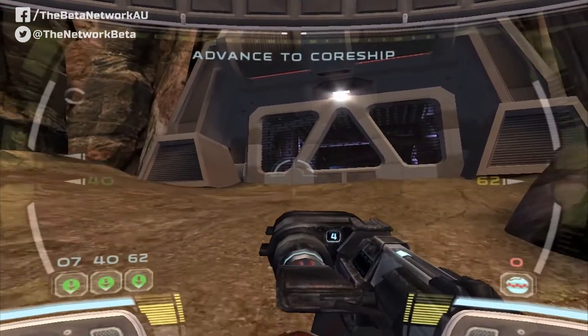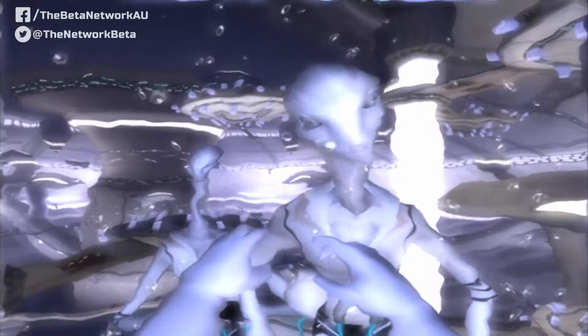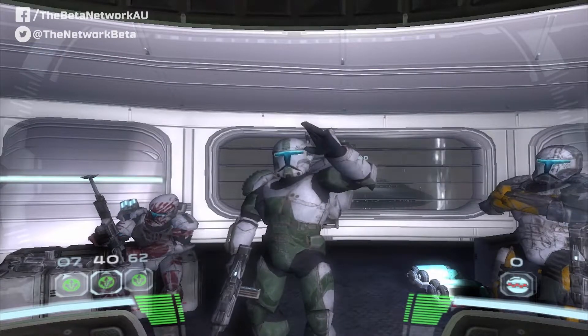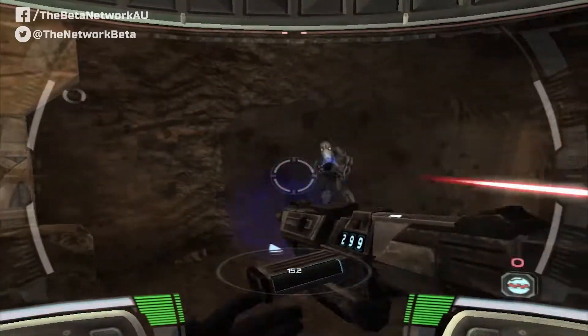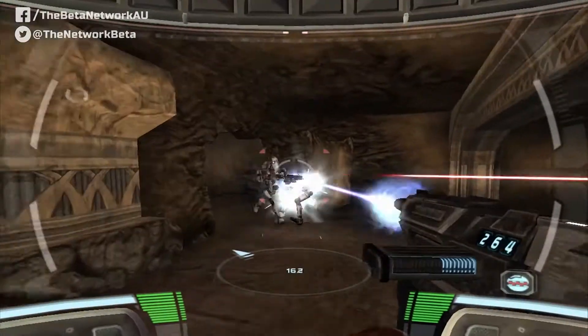This game really tries to immerse you in the world of clones by giving you a prologue clip, showing your growth from a baby in the cloning facility to becoming one of the top squads in the clone army. Once you're fully developed, Delta Squad is then pushed into action for their very first mission on the planet where the Clone Wars began, Geonosis.